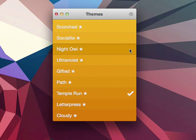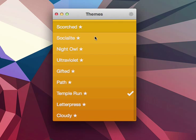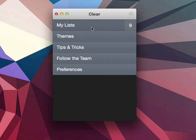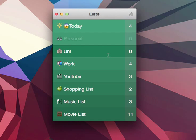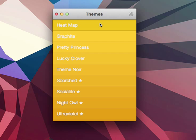The next one is Temple Run, which you get by installing Temple Run — specifically Temple Run 1, not Temple Run 2. This is the item view and this is the list view. It mirrors the color scheme in Temple Run — the green moss and the yellow. Interestingly, the colors usually lose intensity from top to bottom, but here it's the other way around.